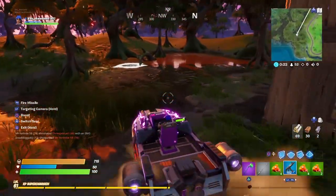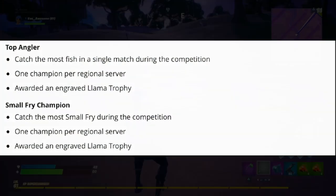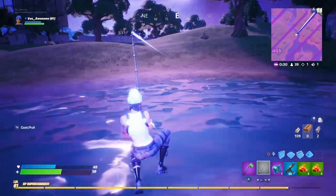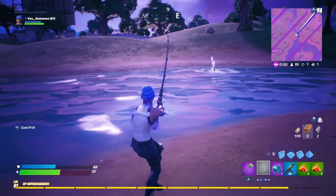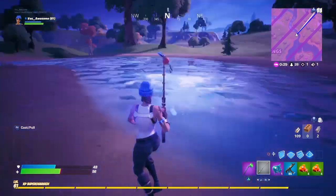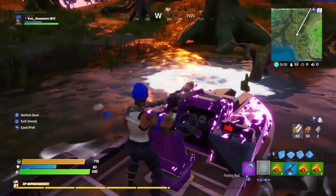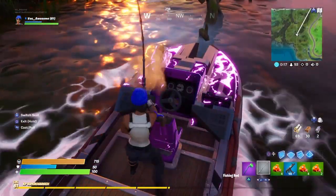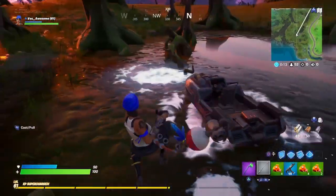The next competition is Small Fry Champion — catch the most small fries during the competition. A small fry is not a ripley fish; it's just a fish you get from casting randomly in water that gives 5 health. You can find small fries anywhere — a pond, a river, across the ocean, on the sides of the map — anywhere except the ripley spots and bubble zones.